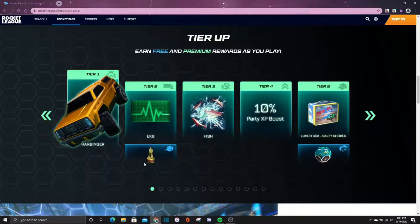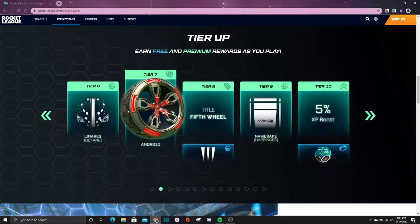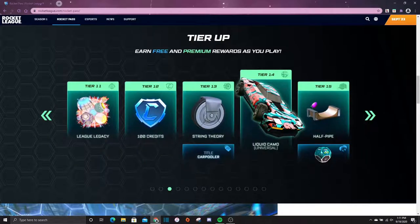We got what looks like a trophy or a tower or something like that. We got a Ravenous decal for Octane, the Android wheels — those actually look pretty cool — a fifth wheel title, a Universe decal, a Namesake decal for the Harbinger, a five percent XP boost, and then another one of those crate things.